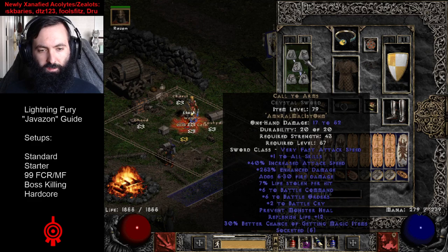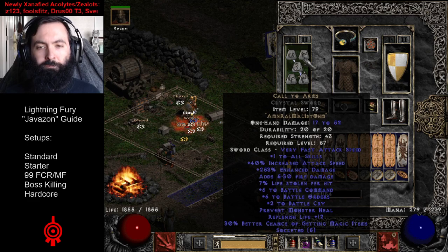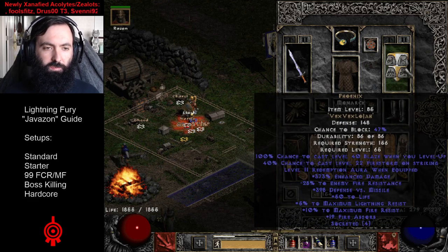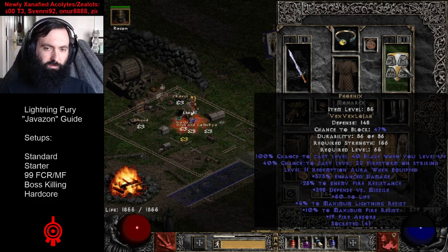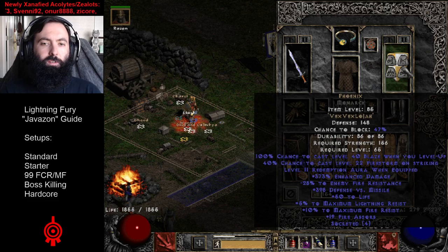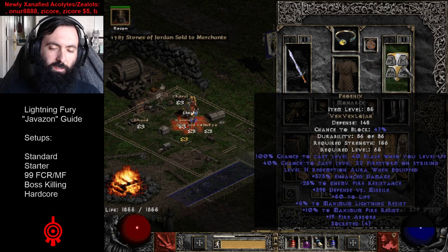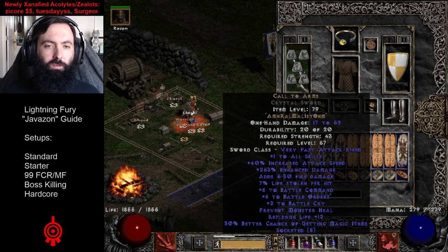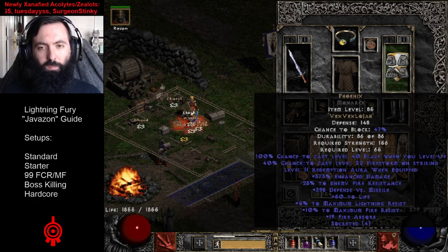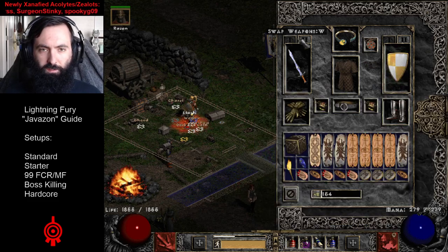On swap, we're going to want a Call to Arms, which gives us a huge mana and life buff when we use it before each run. And Phoenix on swap, so that we can instantly regenerate life and mana from corpses on the ground after we use our attacks. It's very useful when you're teleporting a lot, consuming a lot of mana with Lightning Fury. Alternatively, you can also use a Spirit on swap if you want more life and mana for Call to Arms.